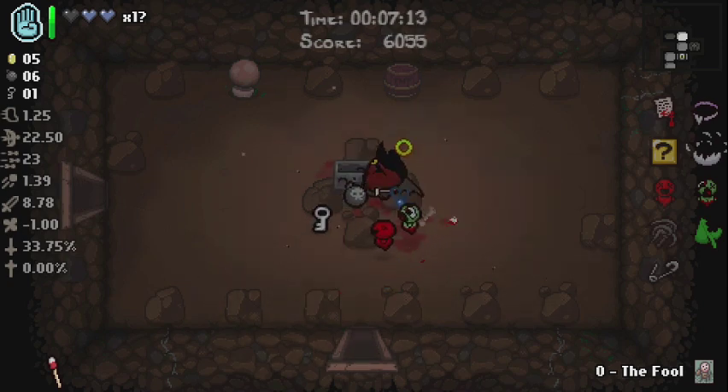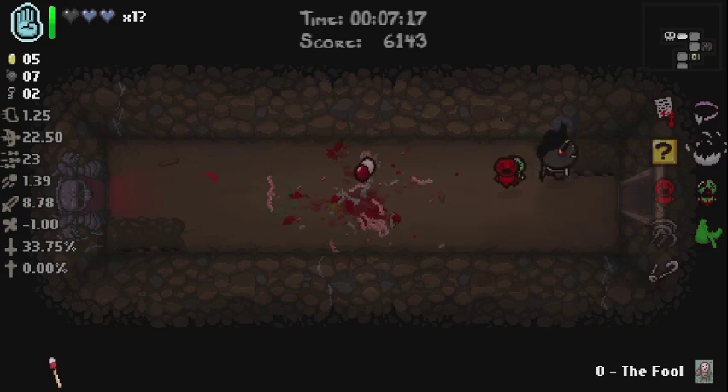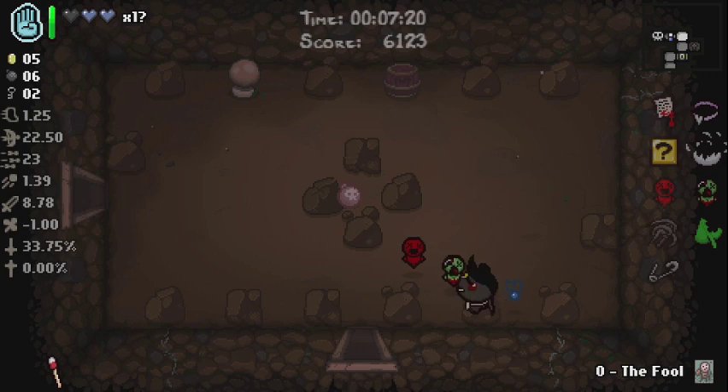This run's going okay. We got the Pact which obviously gives us more damage as well, which is awesome. Oh, there's actually a tinted rock there — nearly missed it.